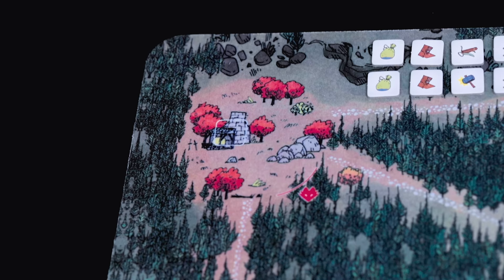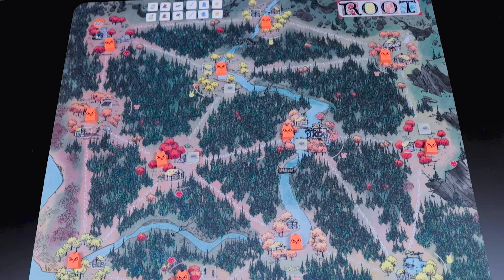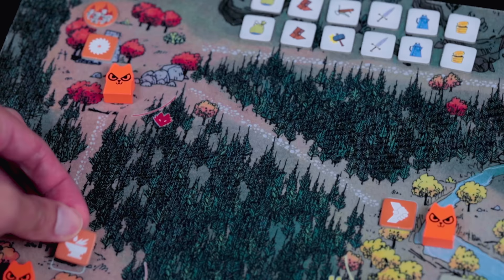We're going to start off with the Marquise de Cat first. For the cats, you're going to find this castle-looking token called the Keep. Put this Keep token in any clearing you want - we're going to start off in the left corner. The cats are notorious for swarming the field, battling everyone, and just being in everyone's face. Place your warriors in every single clearing except for the clearing diagonally across from your Keep, so I'm going to leave the bottom right corner empty.